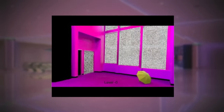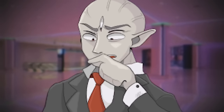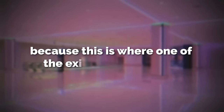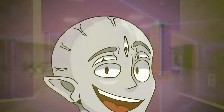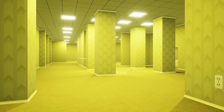While walking around the colorful halls you might run across a single room or hall that is just one solid color. These are pretty rare and you have to be extremely lucky to find one, because this is where one of the exits will be located. So if you find one, keep your eye on it and try to find the exit inside.